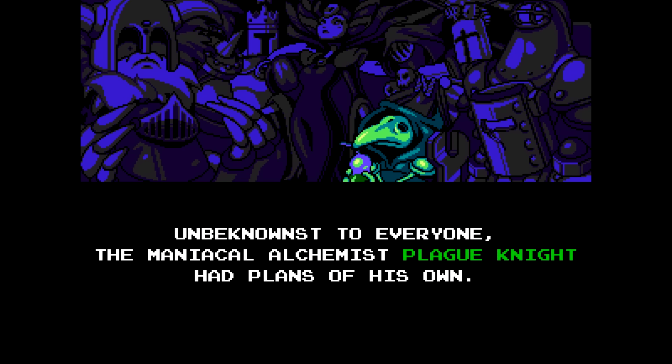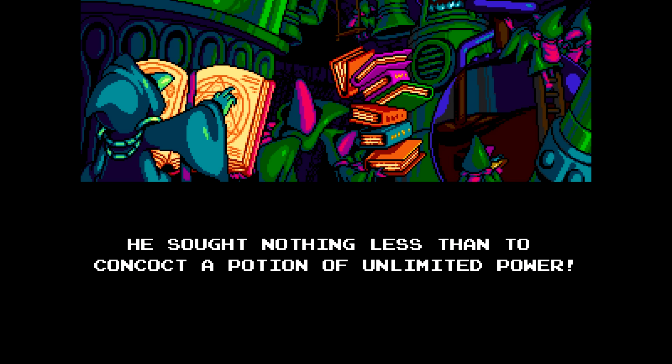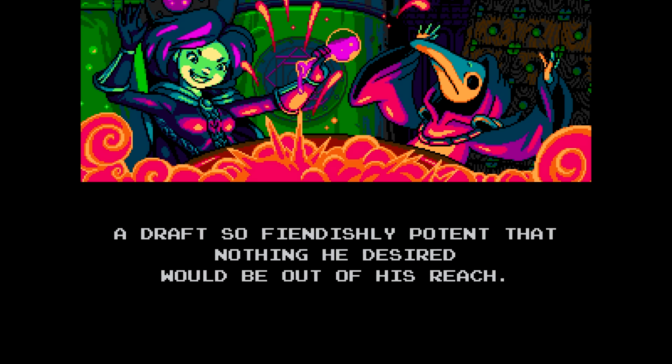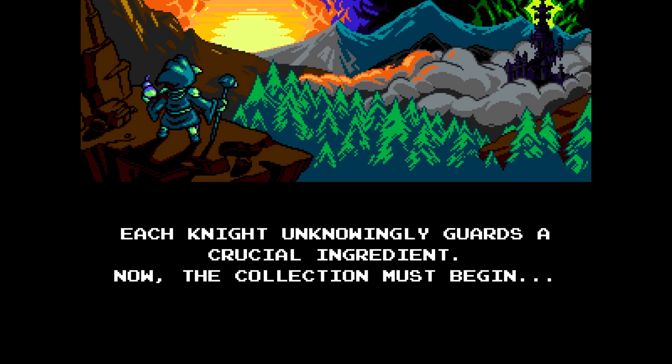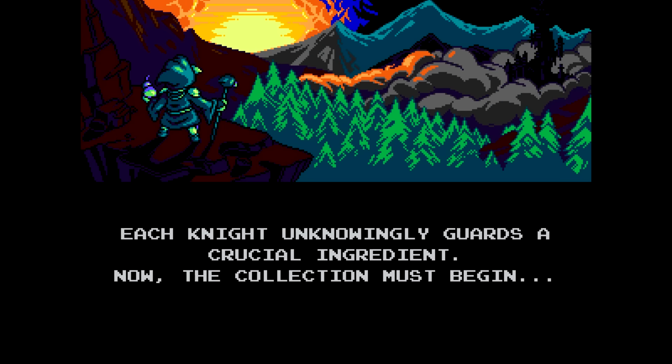Did they actually change the intro for Plague Knight? That's cool. So it's branching off of Shovel Knight's intro. Yeah, this is totally different. 'We sought nothing less than to concoct a potion of unlimited power.' I wonder how this is going to work when we get to Plague Knight's stage. I wonder who the boss of that stage is going to be - is it going to be Shovel Knight? Oh, it's Mona! Mona from the basement in the village. So Mona's helping.